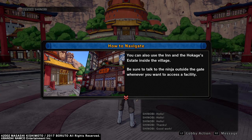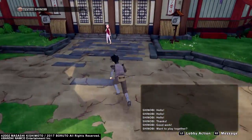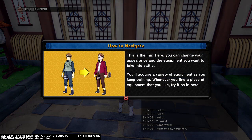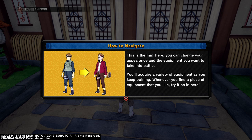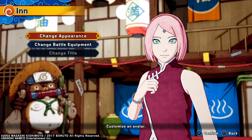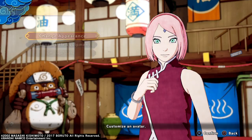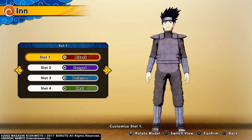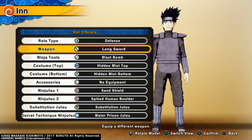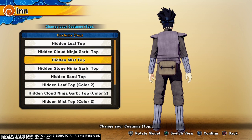Be sure to talk to the ninja outside the gate whenever you want to access the facility. This is the inn — right here you can change your appearance and equipment you want to take into battle. You'll acquire a variety of equipment as you keep training; whenever you find a piece you like, try it on here. Let's make a pit stop. You can change this — alright, change the battle equipment. I got a log sword, a blast bomb, and a hidden mist trap.